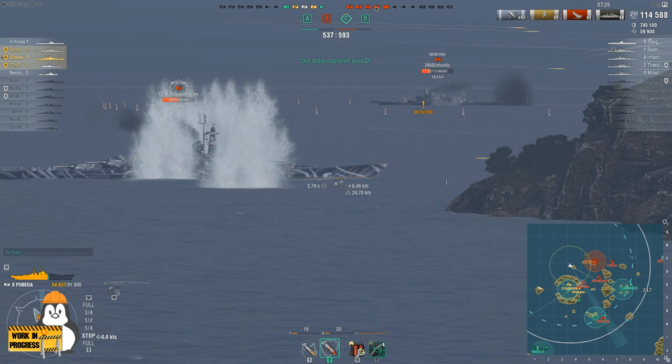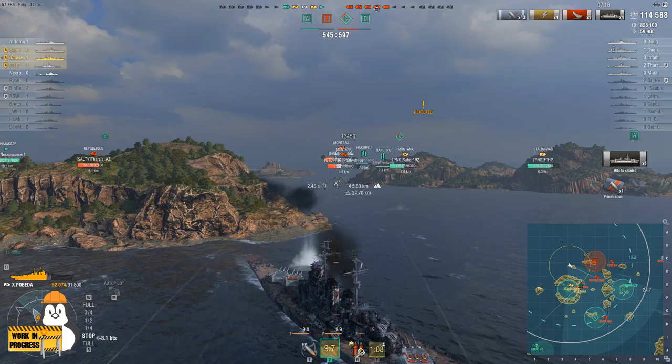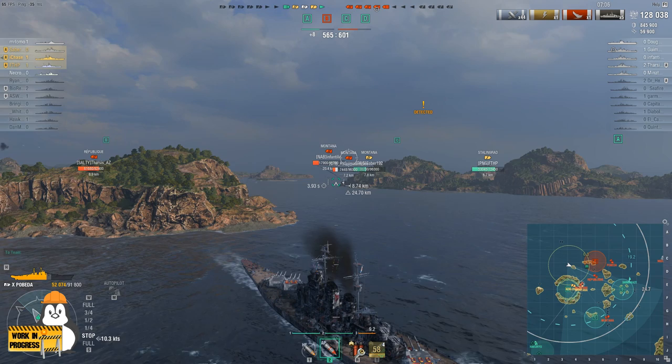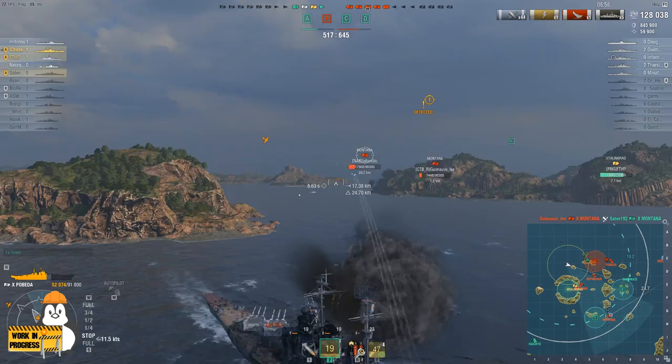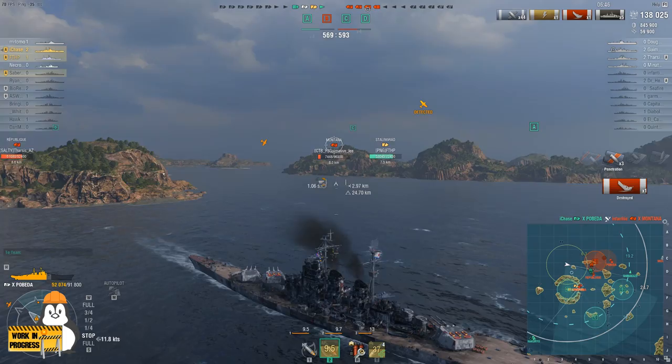On my third try I bring the rear turret into the fight and I do get a citadel finally. Then there's another Montana all the way down there at 20 kilometers — I'm going to engage him, and immediately you'll see the dispersion doesn't look bad going to 20k. Against the ship that was close it didn't really work, but out at range I pick up another citadel. Currently sitting on 138k damage; that Montana is also getting engaged by the Stalingrad and should be going down.